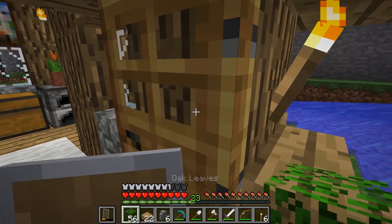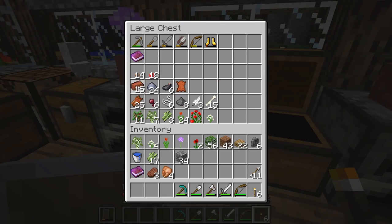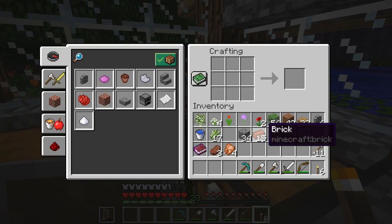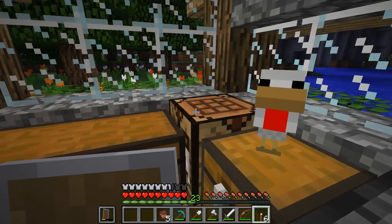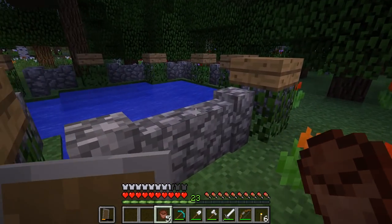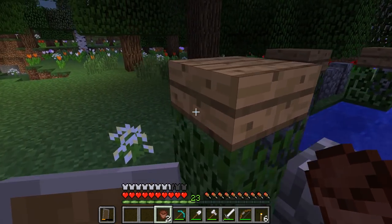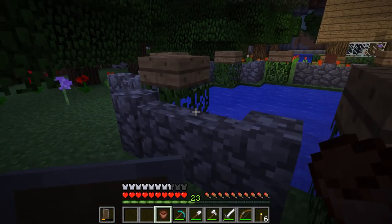Believe it or not, in 1.13 - I'm not sure if this is a bug, but I'm really hoping it isn't and that it is indeed a feature - you can place flowerpots now on top of fences. Something like this. Does that not look cool? I think that looks pretty darn awesome, actually. Let's continue placing some down.